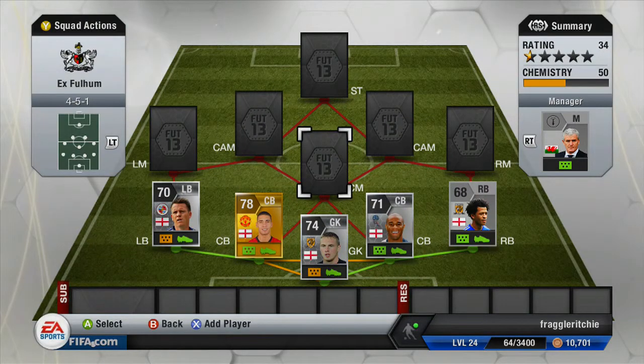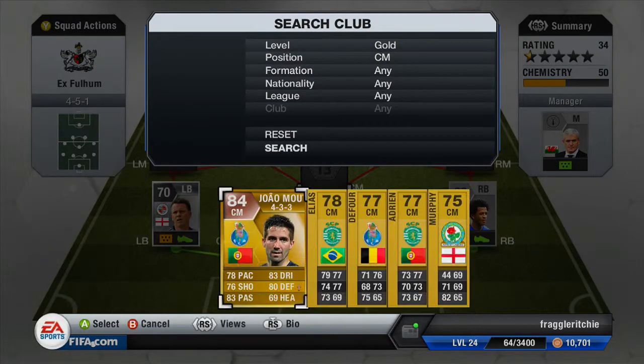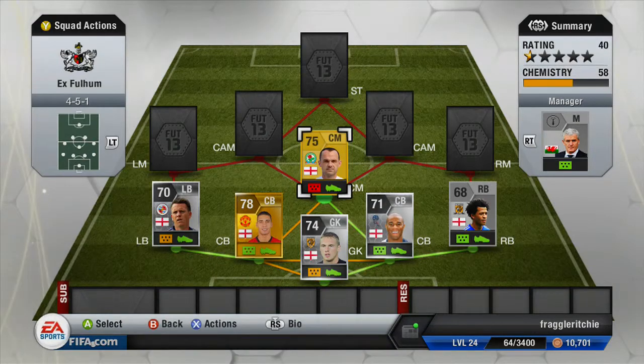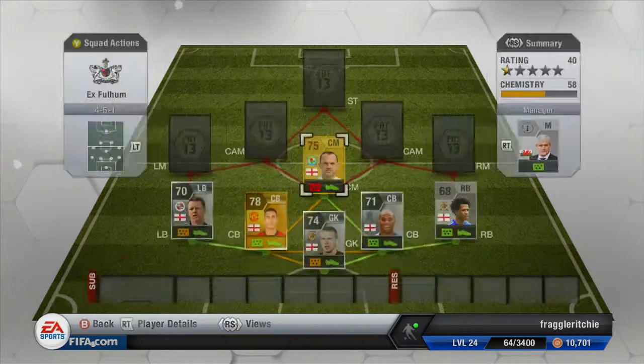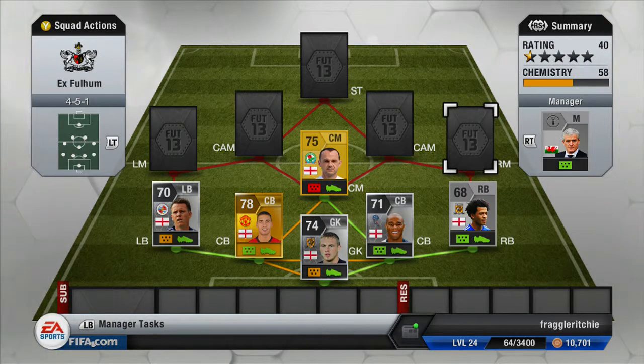Moving on to our holding midfielder, we have a gold player who currently plays for Blackburn Rovers in the Championship and that is Danny Murphy — the absolute legend himself. He played for quite a few clubs and cost me 400 coins. He's not a bad player but his pace does let him down at 44. He's got 269 stats which is pretty nice but he's not the best centre mid you can find. You could also probably use Etuhu — he doesn't fit in the team quite well but he is another ex-player for Fulham.